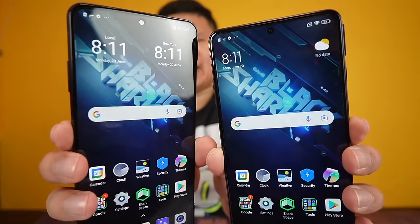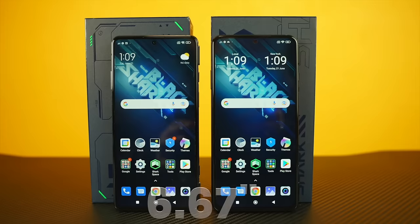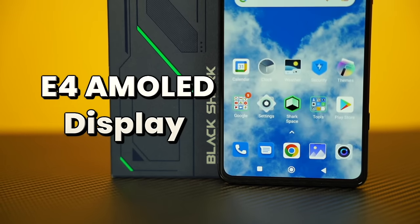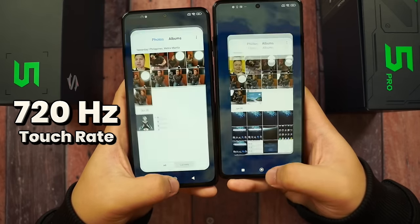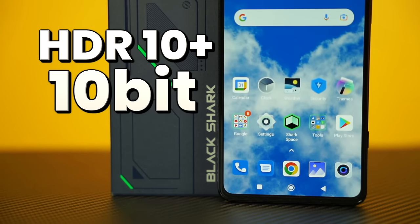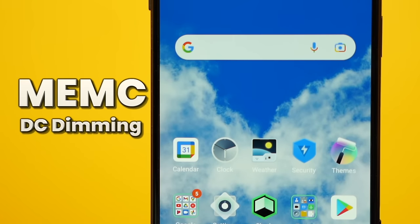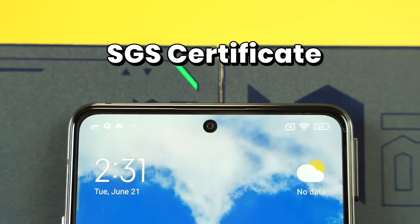The impressive part is the display — everything you do is on the display. It is very impressive: 6.67 inches, 144Hz, Samsung E4 AMOLED display with up to 720Hz touch sampling rate. Both have HDR10+, 10-bit color, 100% DCI-P3 color gamut. There's also MEMC, DC dimming, and an SGS Eye Care Certificate.